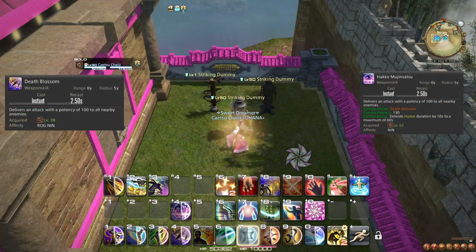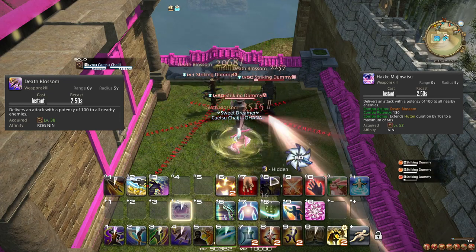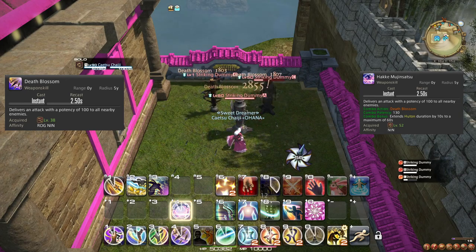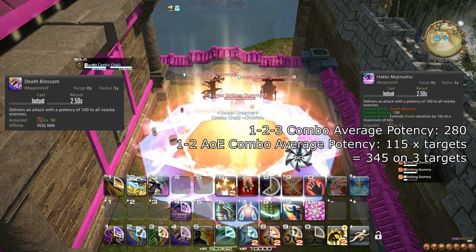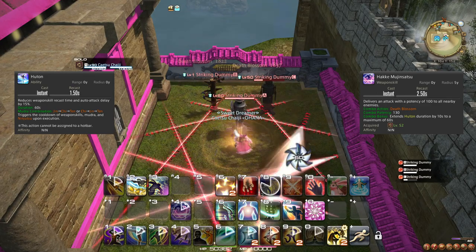At level 52, you learn the weapon skill Hakke Mujinsatsu, which is step 2 of your AoE combo. You should use this AoE combo in place of your single target 1-2-3 combo when there are 3 or more targets. Additionally, Hakke Mujinsatsu also extends Huton's duration by 10 seconds, saving you Ninjutsu charges.